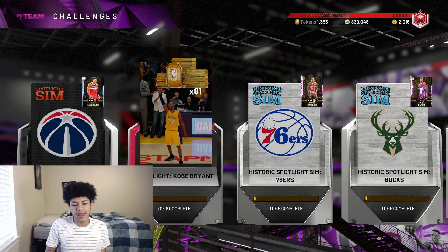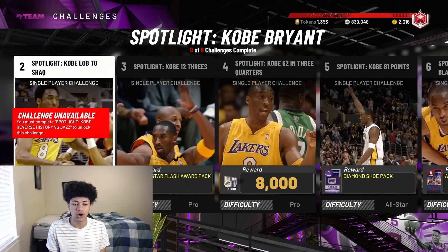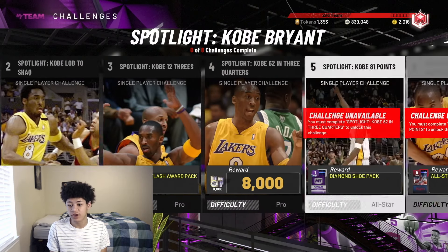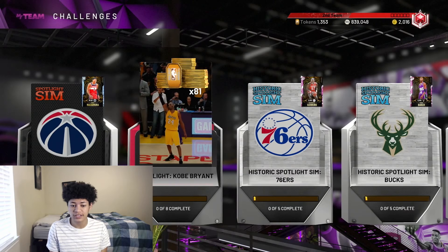Moving on to tip number two: the best game modes for tokens. The best three game modes in no particular order are Kobe Bryant's Challenges, Larry Bird's Spotlight Challenges, and Triple Threat Online. For the Kobe Bryant — aka the Black Mamba — Challenges, you get a grand total of 113 tokens for completing all of them: 8 tokens for challenge number two, 24 for challenge number seven, and 81 for completing all eight challenges. Completing them takes around 3 to 4 hours, and they're very easy, so over 100 tokens for 3 to 4 hours is a massive W.